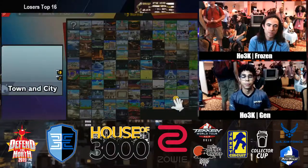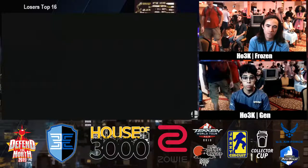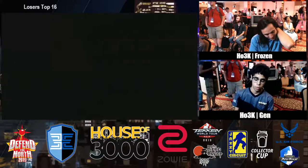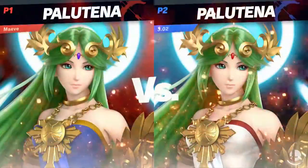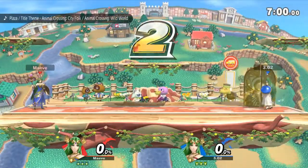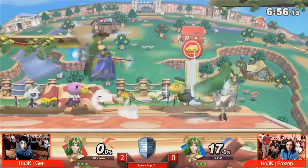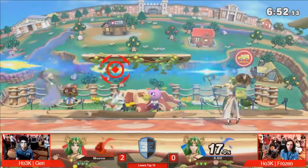And we have Gen going up 2-0 over Frozen. Let's see whether or not Frozen is going to make the adjustment, because he did have it going for him at game two. Game one, Gen kind of took convincingly. But game two, Frozen was in it — Gen just kind of took advantage of the momentum he had. Here we go, game three. Immediately, Gen already starting off with the auto reticle, getting 70% on the board.